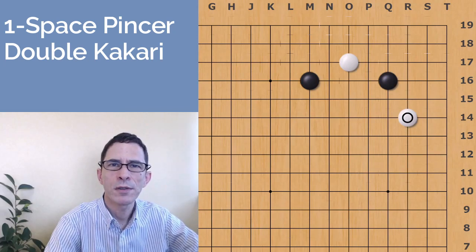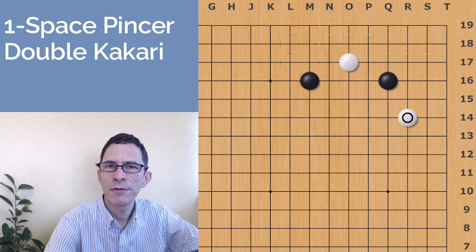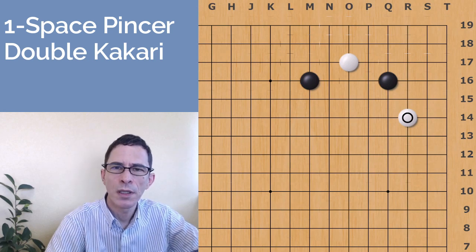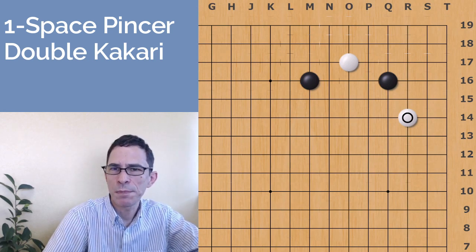Hello, I'm Michael Redmond, professional Go player. In this video, I'm going to show you how to play with black when white has played a double kakari at the marked point, after black has played a one-space pincer.